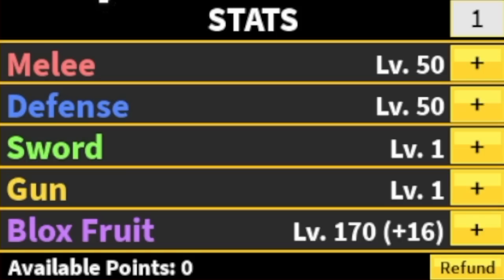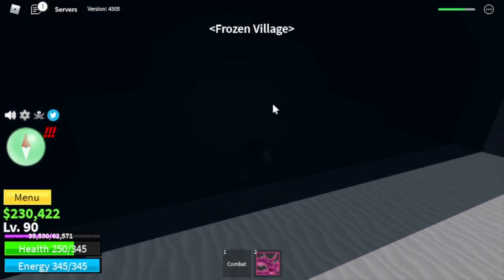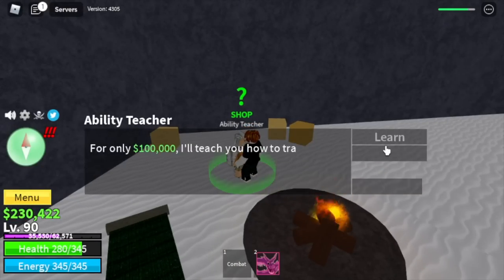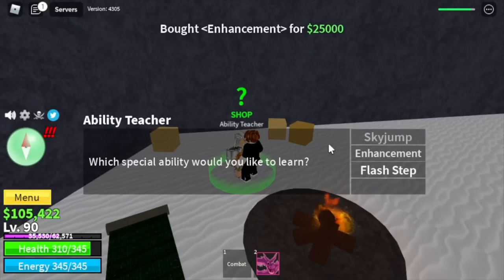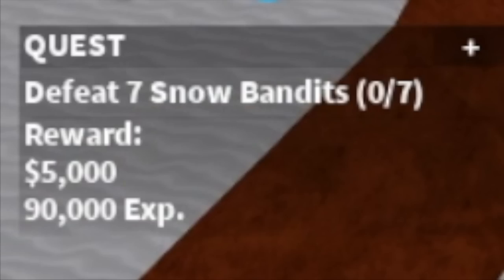Checking our stats first: Melee 50, Defense 50, Blox Fruits 170. Next area is the Frozen Village. If you have the money, go straight to the cave, talk to the Ability Teacher and buy everything he sells. Moving forward to the Snow Bandit — same strategy.